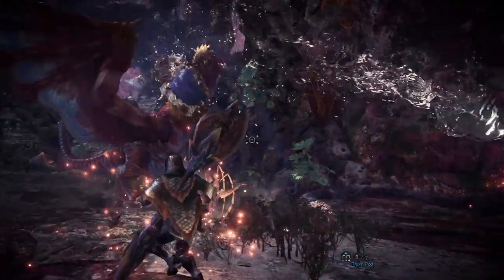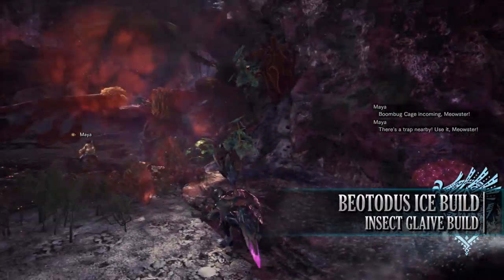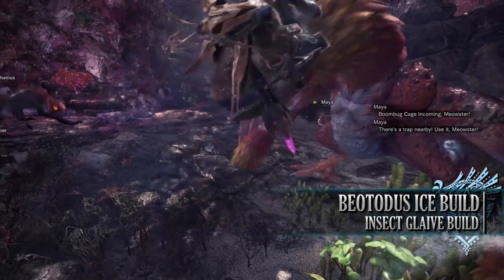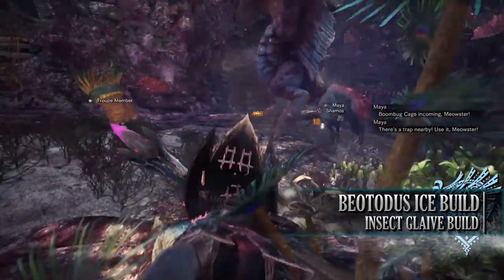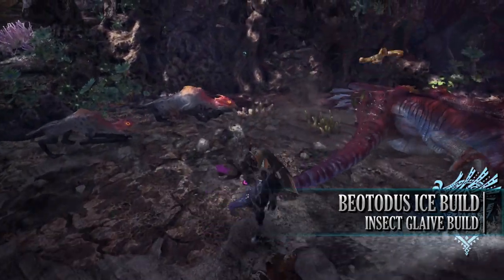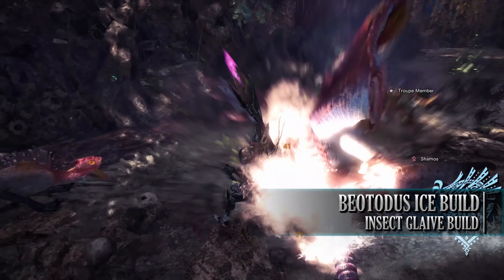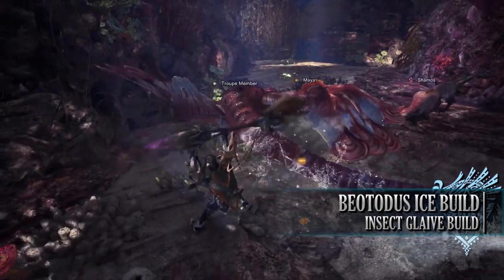Most of the customizations come in the form of different jewels, charms and weaponry. So the first build is the Beototus Ice build. The Beototus armor has been featured in a lot of beginner builds because the set is a wonderful beginner set. It comes with awesome quality of life skills combined with a few DPS ones. The main downside about the Beototus set is you're restricted to using Ice weapons, so you have to take into account a monster's elemental weaknesses. Nonetheless, this is a great beginner set.